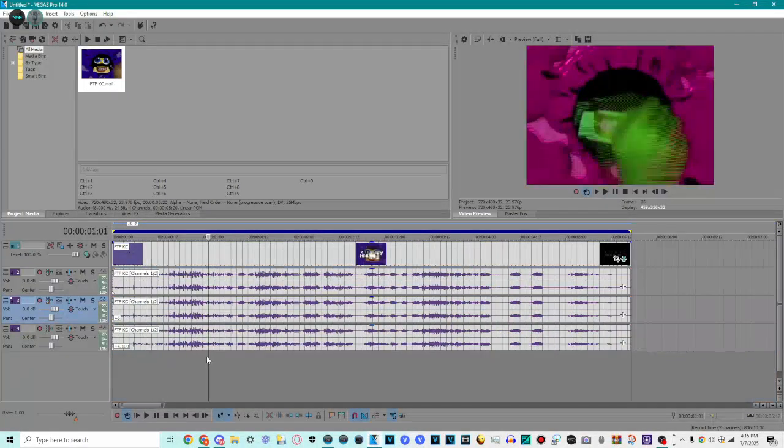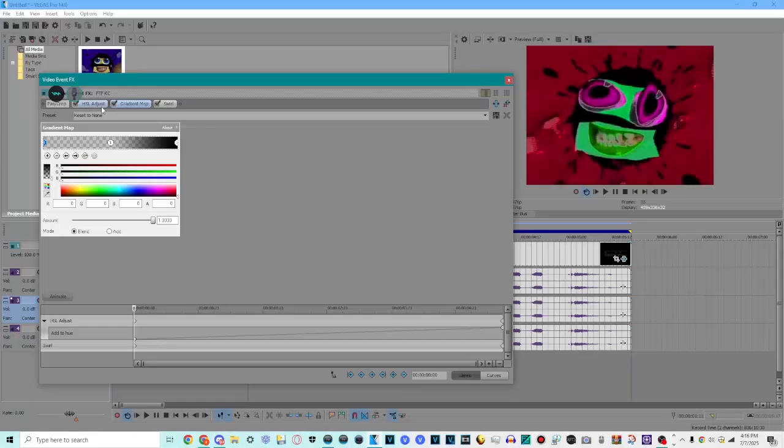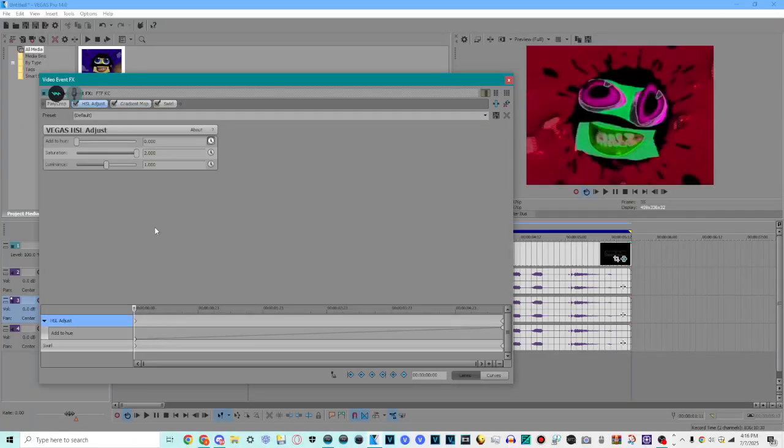Ok so you need to, the pitches are 0, plus 5, plus 5.1. The instructions are basically HSL adjust, animate this keyframe, move it in, and just add it to 1, and then you're done.